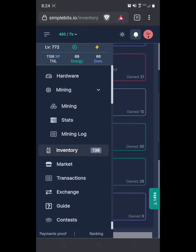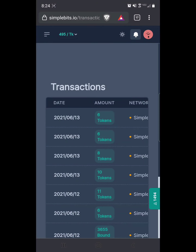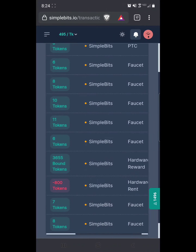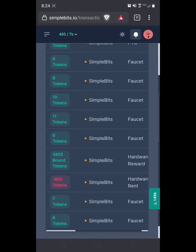You can go into the market and buy or sell your inventory items, which I've never done. Transactions will show your withdrawal history and everything you've earned. I do faucets and I buy hardware — that's about it.